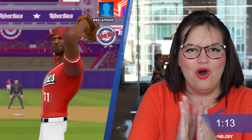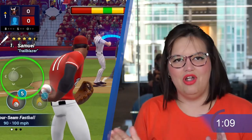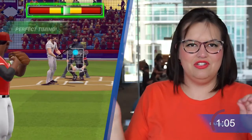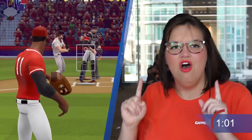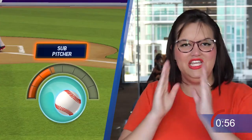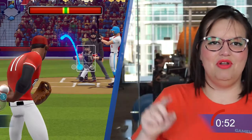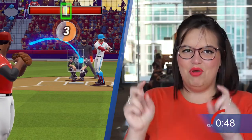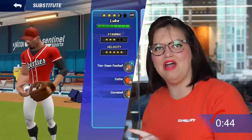Now, as the pitcher, my goal is to get the batter out. I select the pitch, I line up where I want it to go, and then I hit pitch. Then the meter starts on my screen and it moves back and forth to determine the speed and accuracy of my pitch. To get the best pitch, I want the bar to line up as close to the middle as possible. Each pitch will drain my pitcher's stamina. Once the stamina runs low, the window becomes smaller and it's harder to get that perfect pitch. Once your pitcher is out of stamina, you can switch them out for a new pitcher.